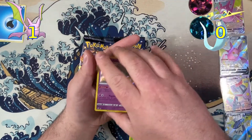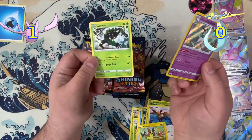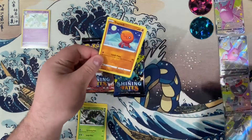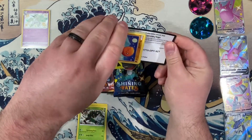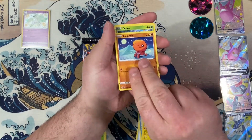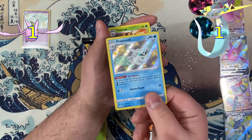We've got our first Shiny! It is a Shiny Galarian Rapidash — a very strong start for Shiny Crobat! We've pulled it before but I'll take it again — it is a Shiny Frost Moth!